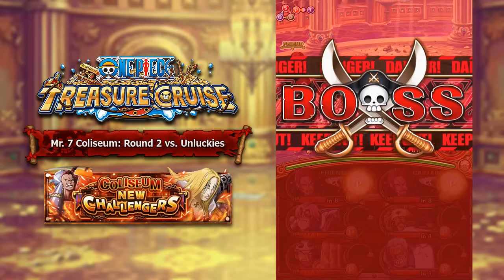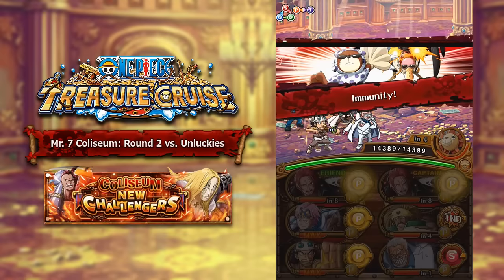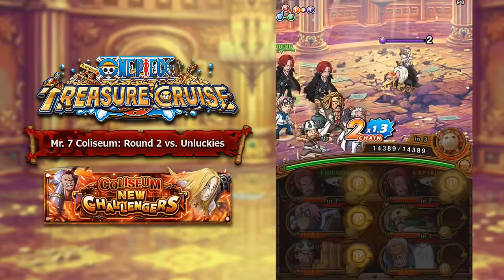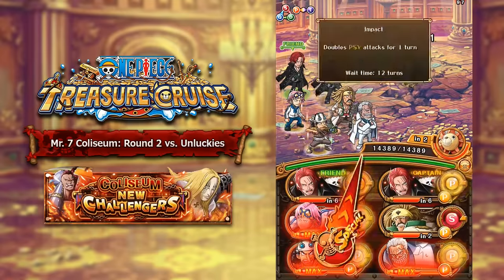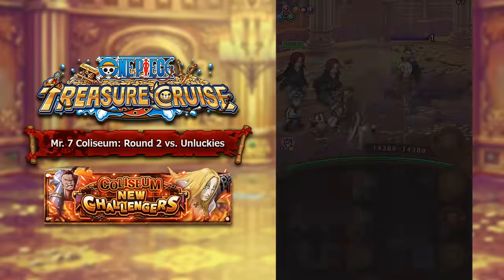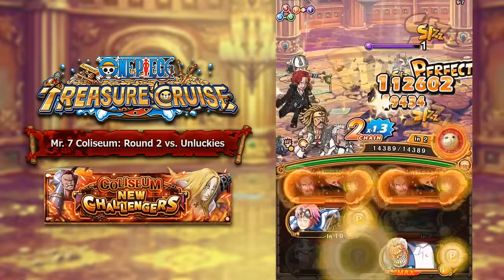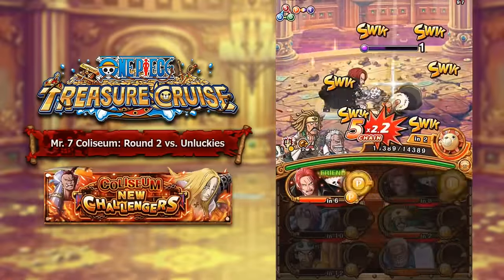Moving on to round 2, we have the Unluckies, who are also part of the Baroque Works. These guys have an immunity or debuff protector put on them as a preemptive attack, and they have a countdown from 3 down to 0 — when they get to 0, they do lots of damage. A really good team for this is Garp and a friend, Strong World Janks, and bring Mr. 2 who will convert recovery orbs to Sai. Then you can bring a type booster like Impact Usopp or the Story Mode NL, and Koby as well. That team will work just fine in taking out the Unluckies.